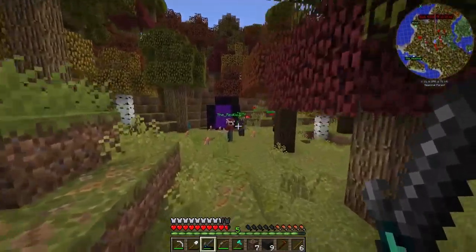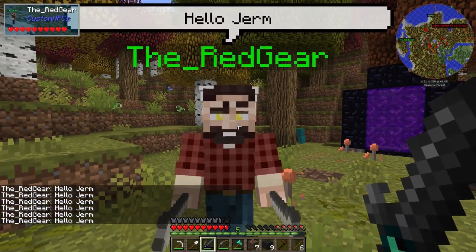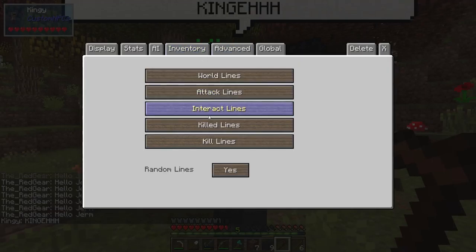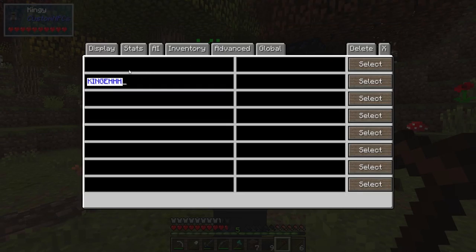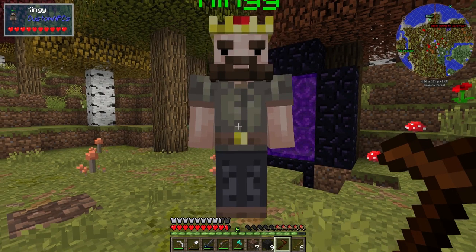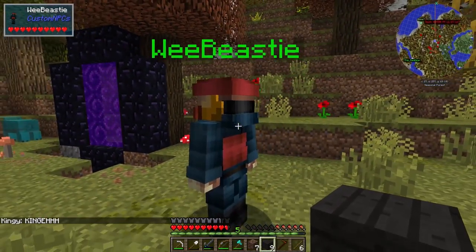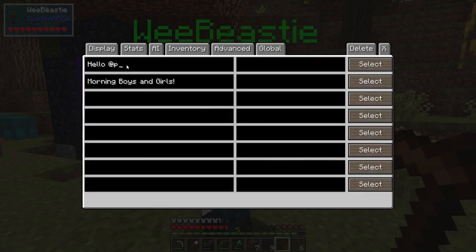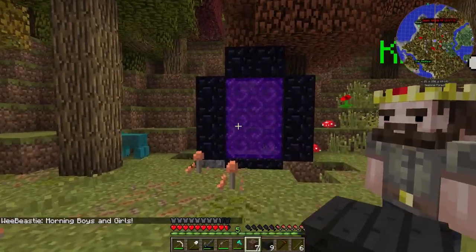One of the mods we have on the server is Custom NPCs. This is one of our newer members - he doesn't have a custom message, but Kingy does. Let me get rid of some interact lines here. Twitter notified me - okay let's change this one. Boom bada boom, there we go - 'Morning boys and girls!' Amazing, I love it.